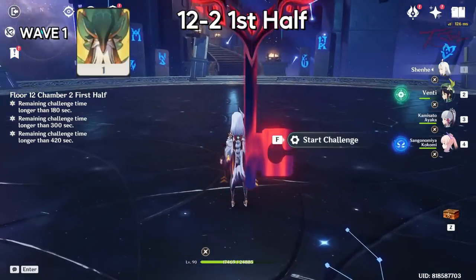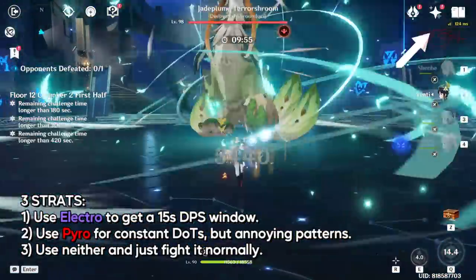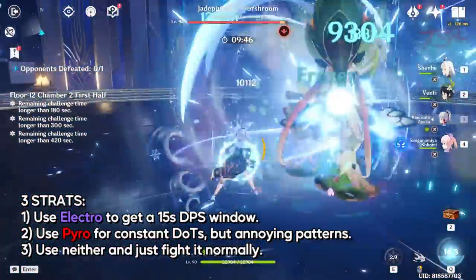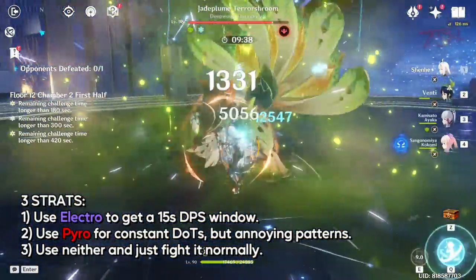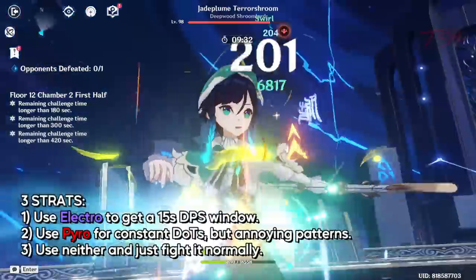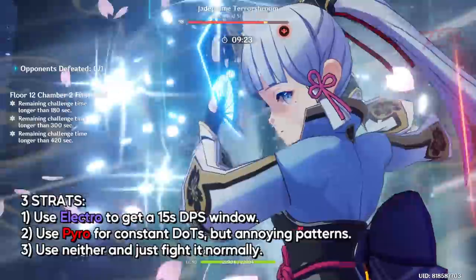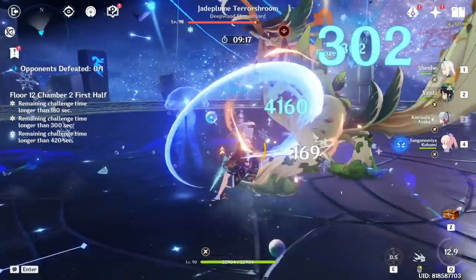12-2 first half — one dendro chicken. If you want the full detailed guide, check out my dedicated video with the top right card. There are three methods for this boss fight. One: hit it with electro and have it tire itself out for a nice 15-second DPS window. Two: hit it with pyro to do constant DOTs, but there will be more annoying boss patterns. Or three: use neither of these elements and beat the boss normally. We have seen this chicken in the Spiral Abyss before and nothing has changed this time around.